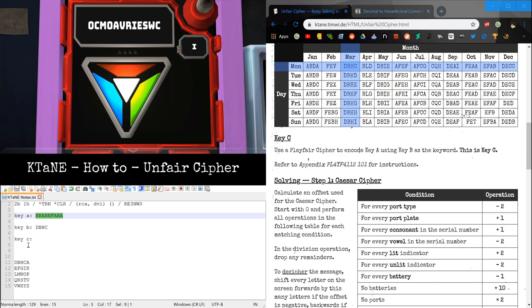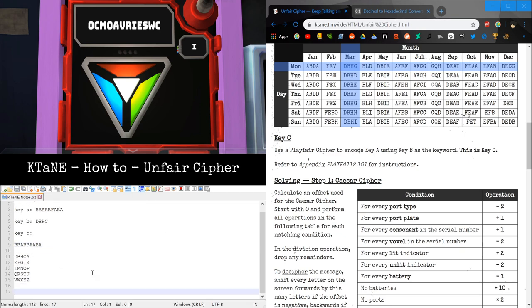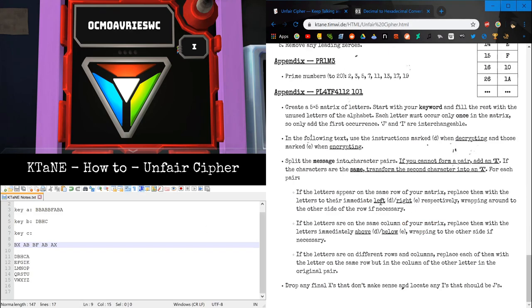Now we're going to take Key A and paste it here. When encoding in a Playfair cipher, you take the message you're encoding and divide it into pairs. There are a few exceptions. If you get two duplicate letters, the second letter is changed to X-Ray. And if you're missing a letter in a pair, add an X-Ray. Those two exceptions are found right there.